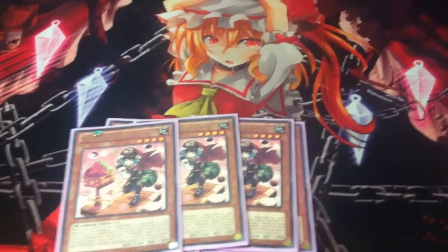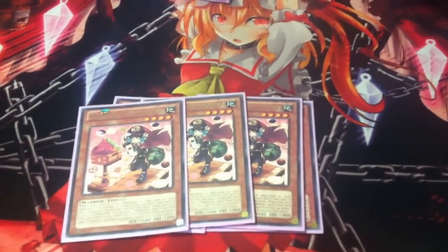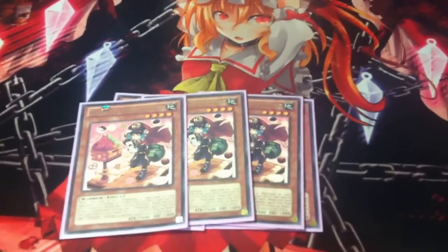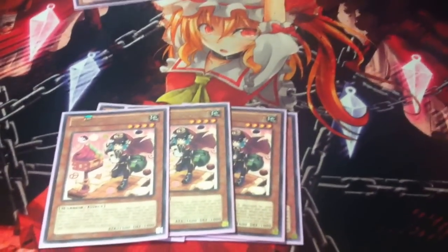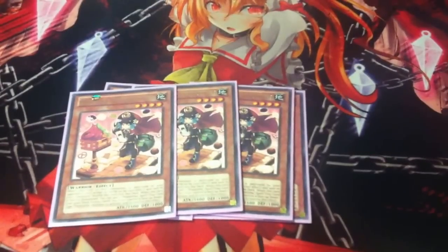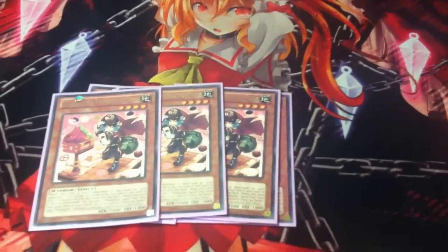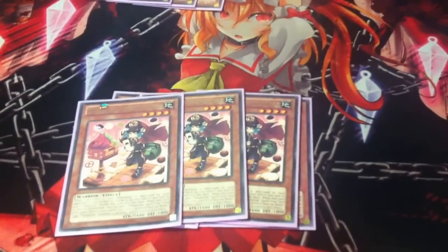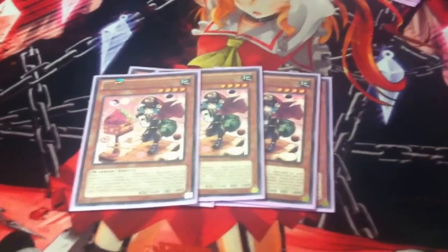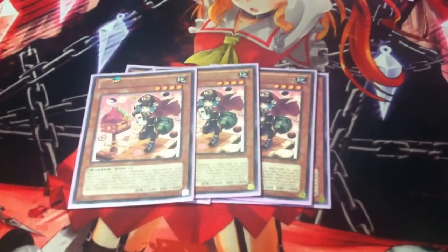A lot of people run Gelato at 2 — why do you run him at 3? Because I like to have plays with Leviair and Invoker, since I play this as a combo-based deck, not a grind game. You get too many dead hands with 2. If you get 2 in hand, you can't search with Leviair or Invoker, so you have dead searches. You can't Hootcake into another Gelato without wasting a turn. So you run 3 to ensure there's always 1 in your main deck.